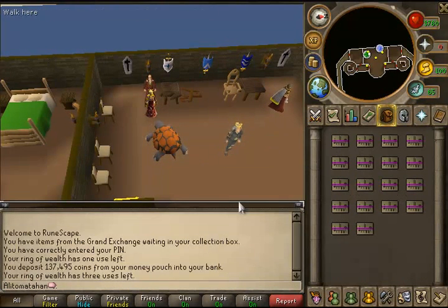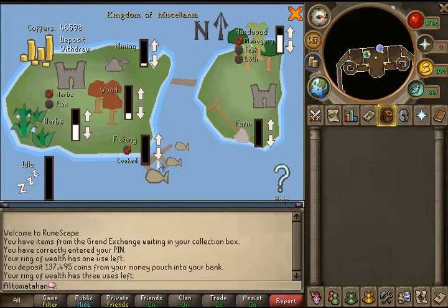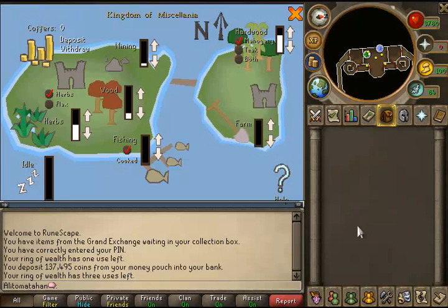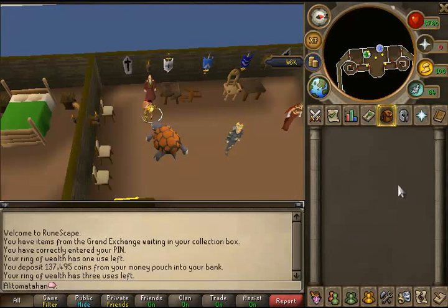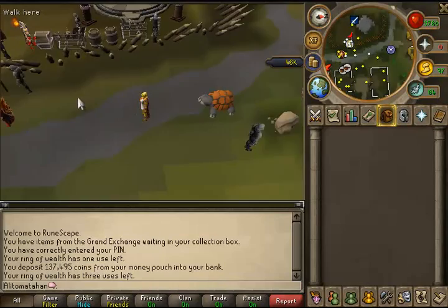I just withdrew them. In 20 minutes I was able to do 500, and that's with a war tortoise, teleporting to Burthorpe and using the ring of wealth to teleport to Miscellania.